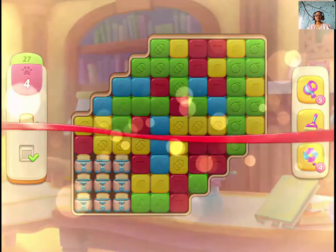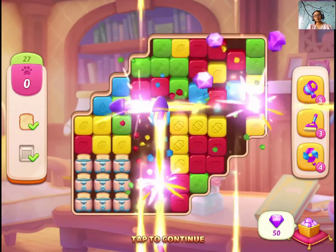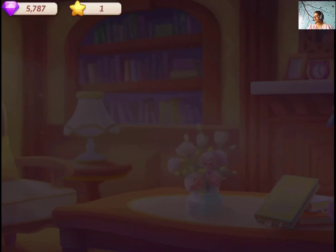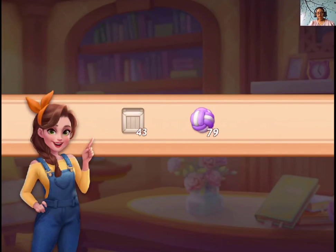We just have to collect the bread, but we can't until we clear out the boxes first, so that you can go to the boosters to collect the breads. That's it — that was level 27 of My Story Mansion Maker. Hi guys, let's play level 28.